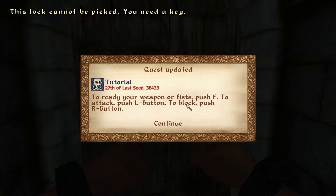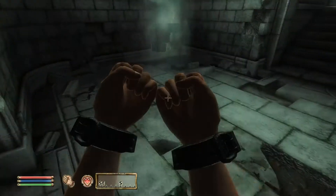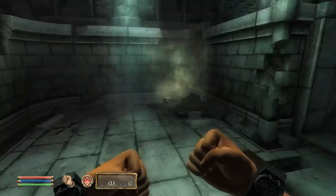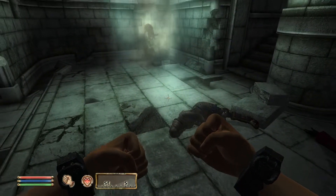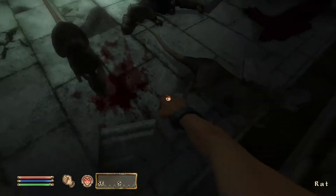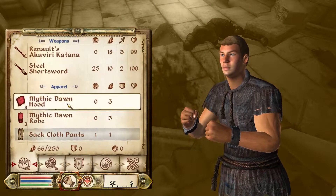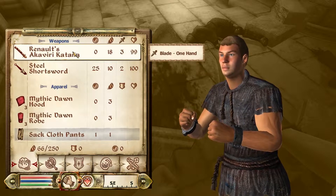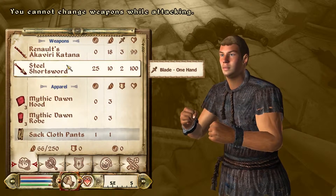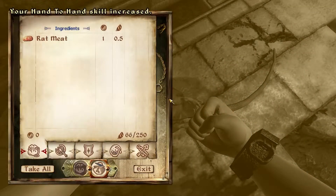To ready your weapon, press F to attack, push the left button to block, push the right button. Pretty basic — right button, left button... oh, rats! Oh Jesus, how do you — I don't know how to open my inventory. Oh, Tab. Okay, good to know.